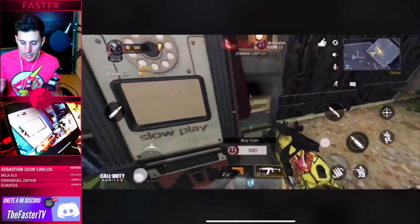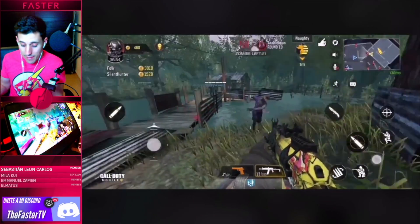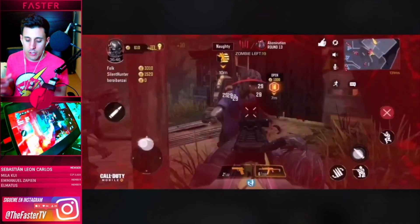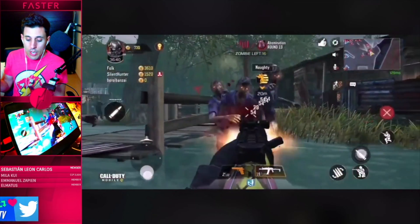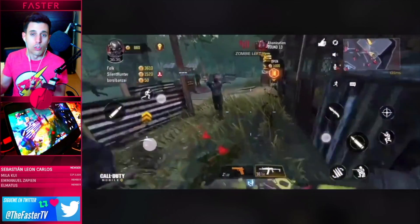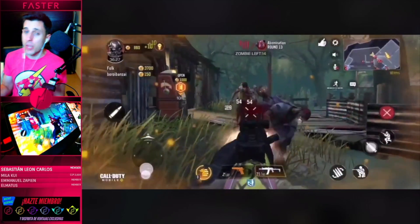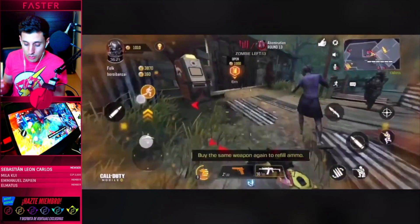Aquí estamos viendo otro trocito de gameplay con una de las máquinas donde conseguimos algunas habilidades para el tema de Zombies. Muchas de las armas estarán adaptadas con ventajas para el modo Zombies — he visto algunas skins que son de lava con habilidades exclusivas para el modo Zombies. La verdad es que está chulísimo que pongan el modo Zombies completo tal cual está en el modo de PC. Increíble las ganas que tengo de jugarlo, chicos.